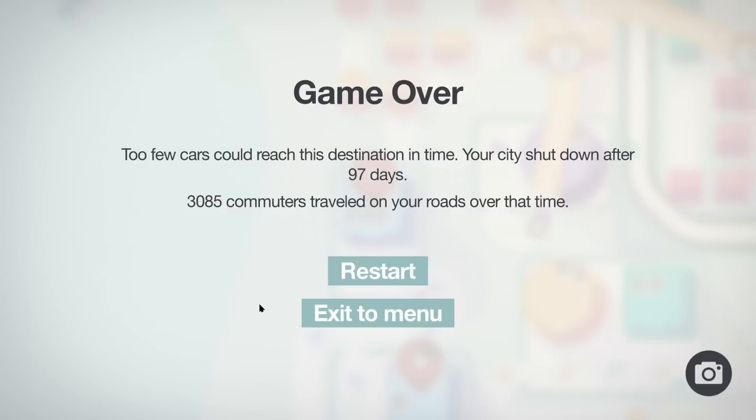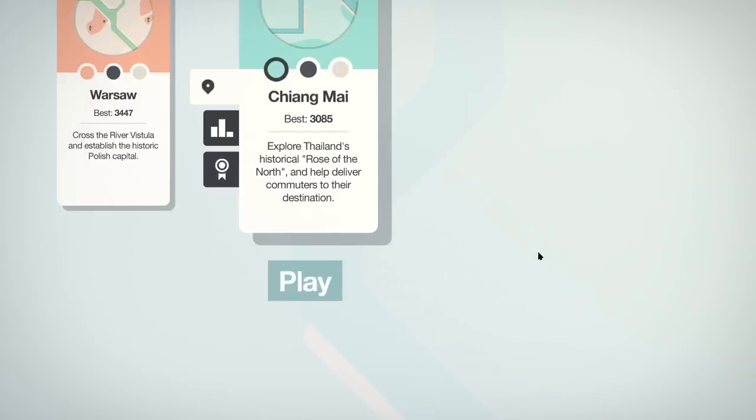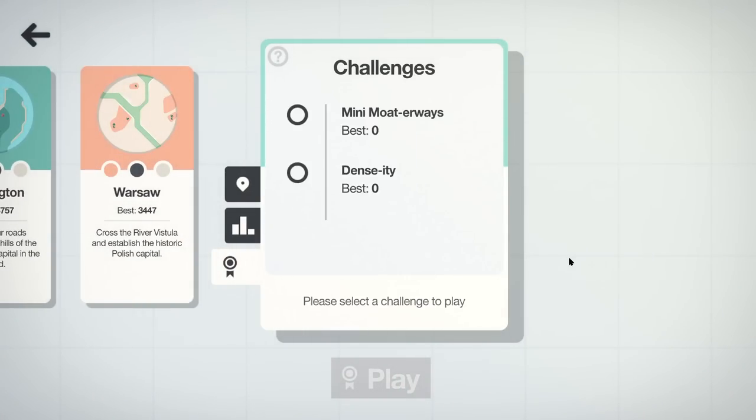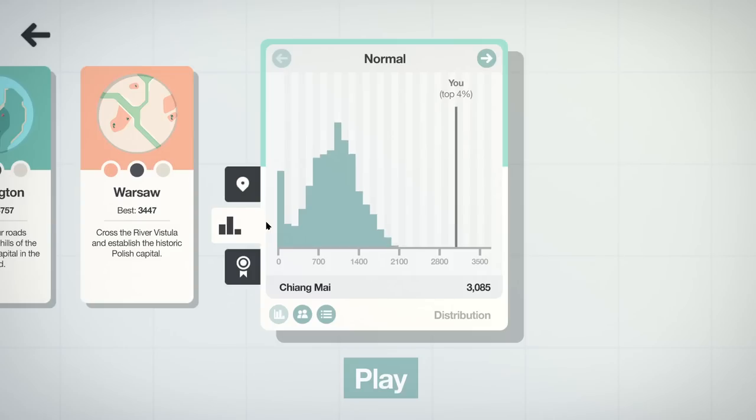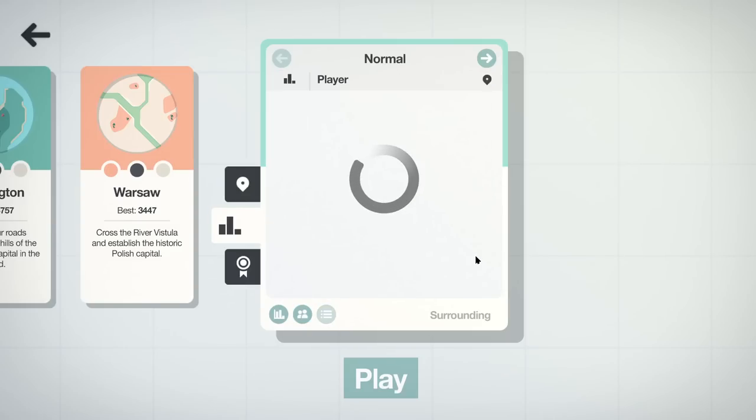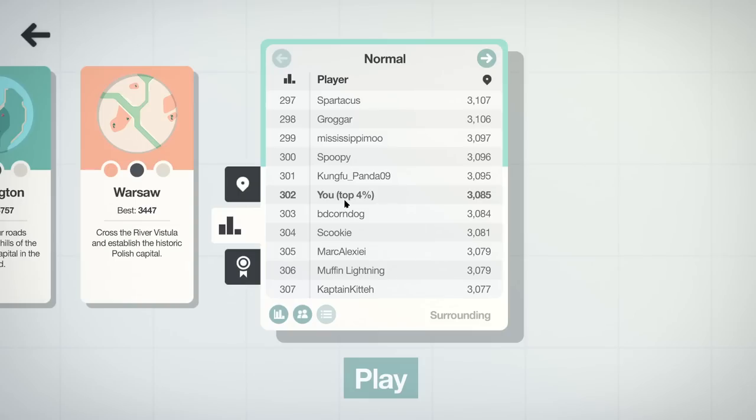All right, just over 3,000 — not too bad for a first attempt. Nice level there, interesting little challenge. We've now got our new city challenges for that as well — up 4%. 302. I will accept that one. Any questions or comments, feel free to check them below. Until next time, catch you later.